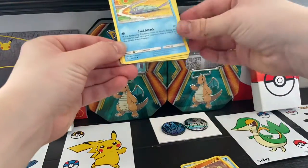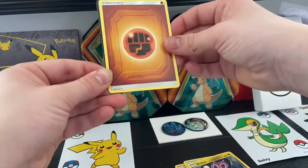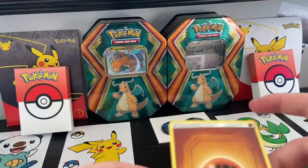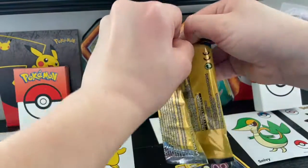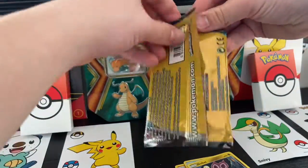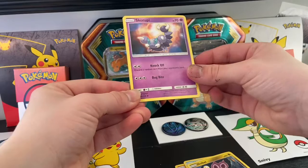Okay, we got Wind Pod. Okay, first pack — nothing really good. Looks like a secret rare and one of those energy cards. Okay, Unified Minds last pack of Unified Minds — what is it gonna be? Okay, we have this dude...